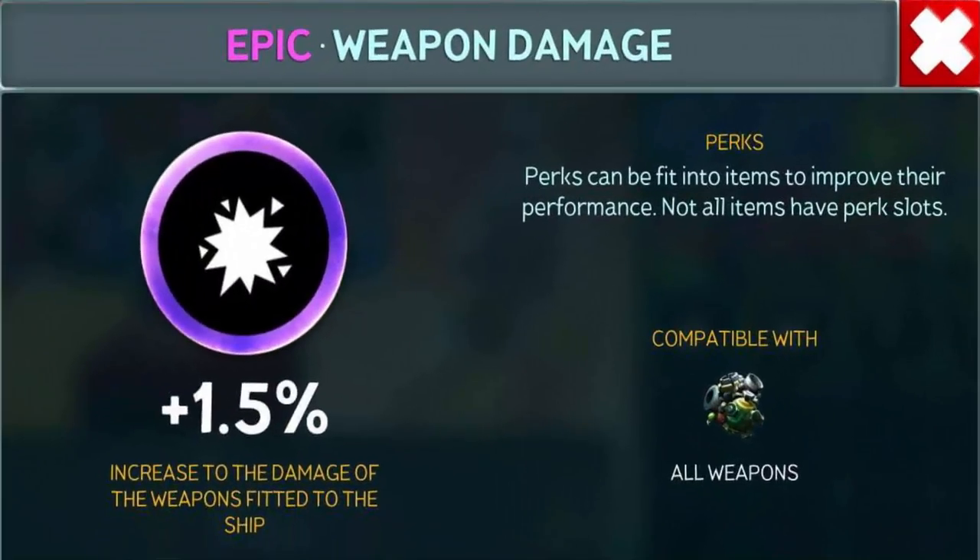As for the weapon damage perk, it's best used if you're using the Missile Launcher on a shooter, because that way all your other weapons will get a boost as well.